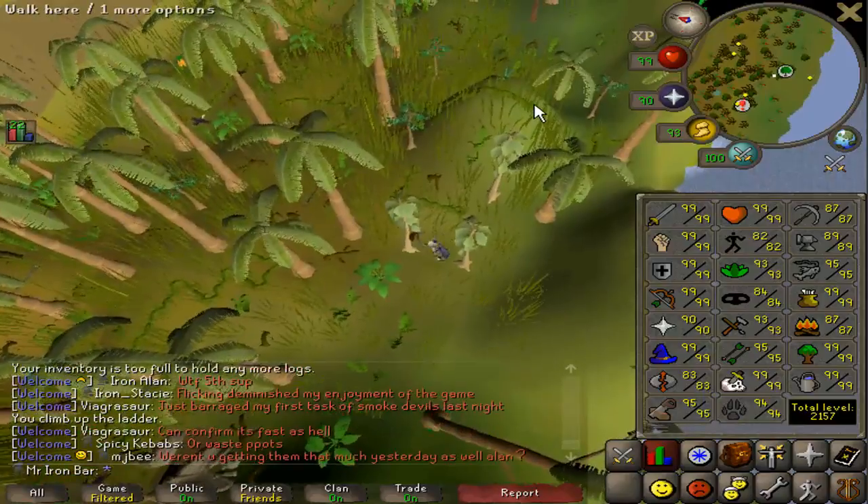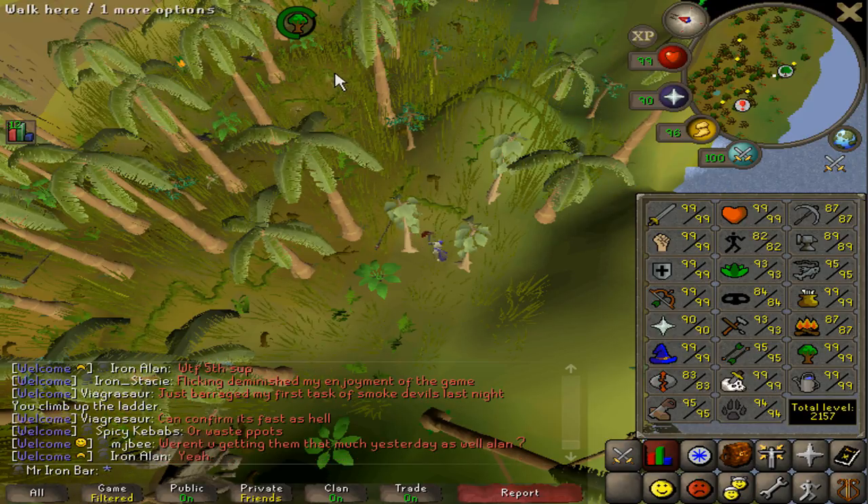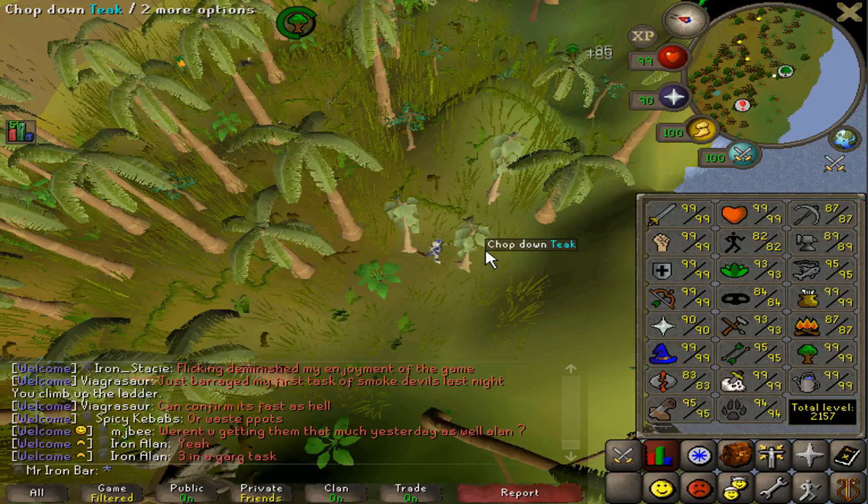There's only 4 more construction levels left — we're so close! But these last 4 levels are going to be substantially slower than the previous ones. I'm expecting about 1 construction level every 2 to 3 days, which means I'll be getting 99 construction in around 10 days, or maybe 15 days if I start slacking off. If I'm trying to get construction done in 10 days, I need to cut about 2,600 teak logs a day, which isn't that bad at all.